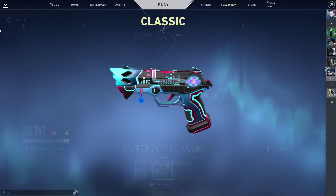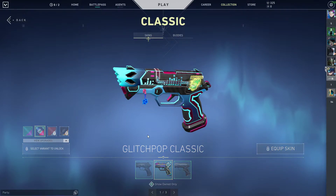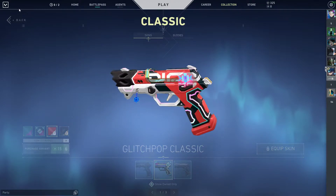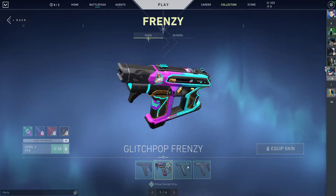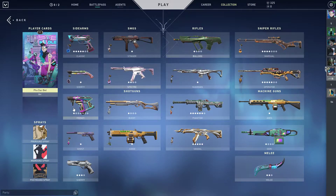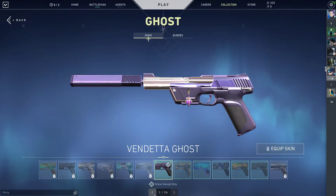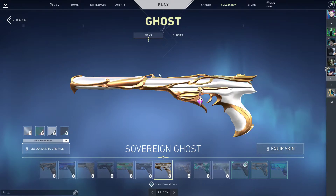For my Classic, I have the Glitch Pop fully upgraded and I use the red variant — the red ones are pretty clean. For the Frenzy, I've got the Glitch Pop, which I just bought a couple minutes ago. For the Ghost, I don't have a skin yet; I'm trying to get the Sovereign.